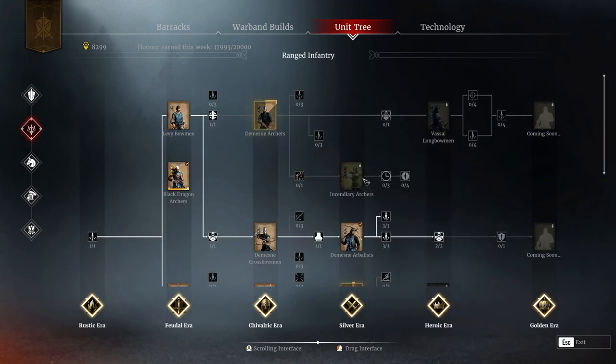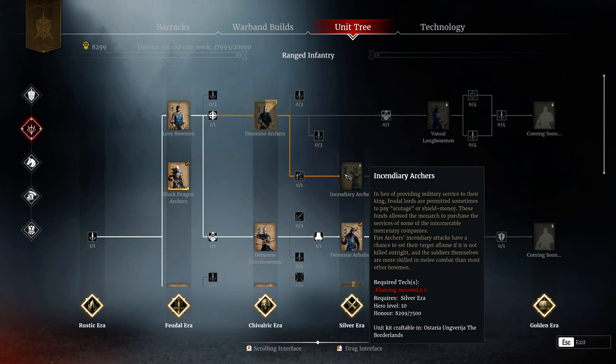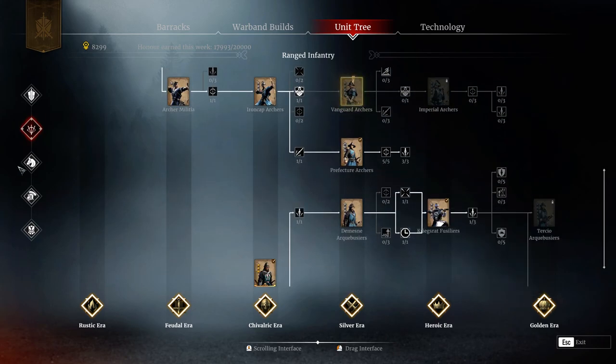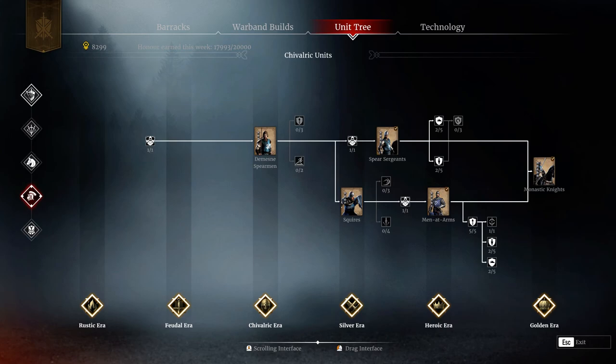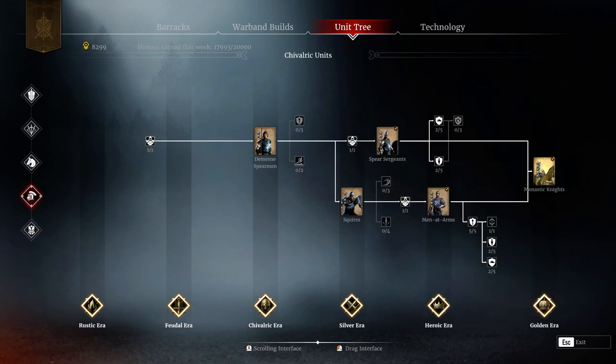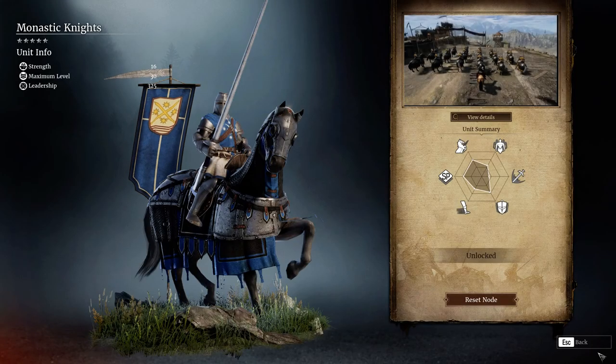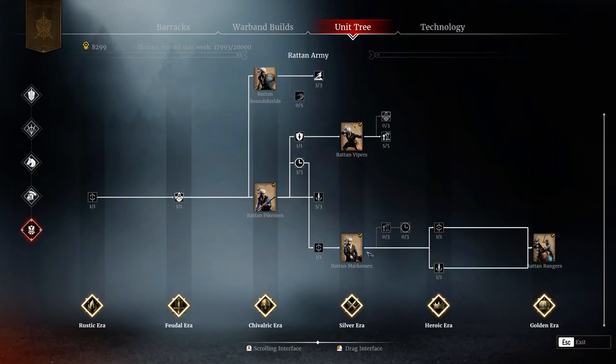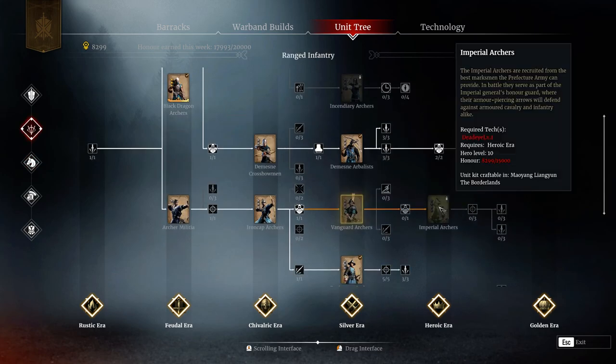Do not unlock unnecessary units that you do not require, and make sure you don't unlock these upgrades either - they are very expensive and useless since the Golden Era units are the best, simply put. The Trivalric and Rattan resistance lines you can completely ignore, simply because the Monastic Knights are useless, and while the Rattan Rangers are very good, there are no 4.5-star units in the Rattan line, so you will not be able to rush them as you would Fire Lance Cavalry and Tertio Archibusiers.